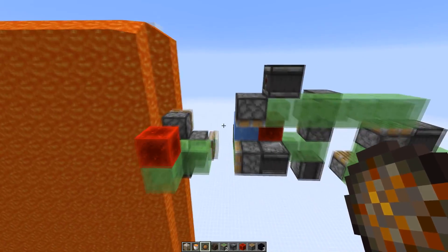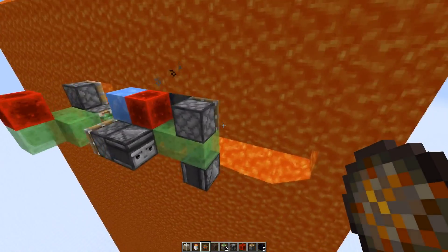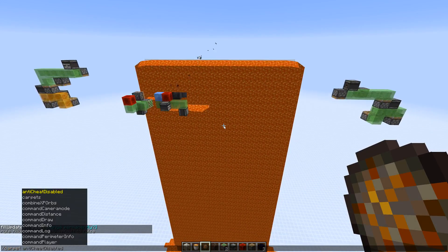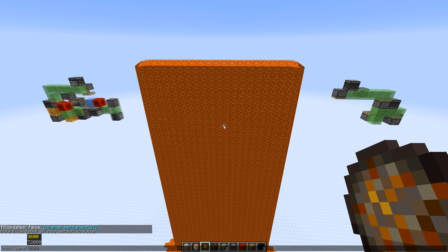Now we move the machine one block lower — it also works coming from the other side. Let's run the game a bit quicker so we can see the final result. I'm going to use slash tick warp — let's do 3 minutes.